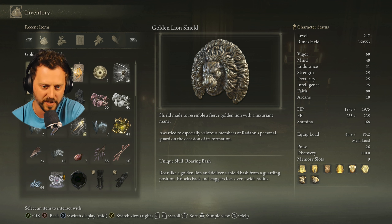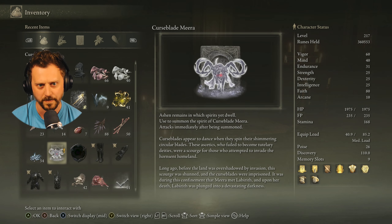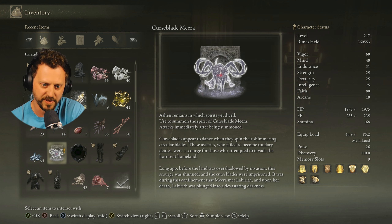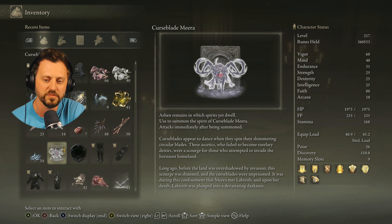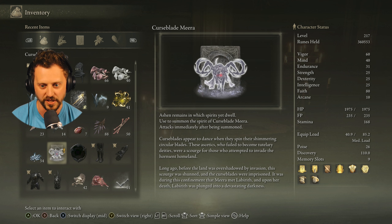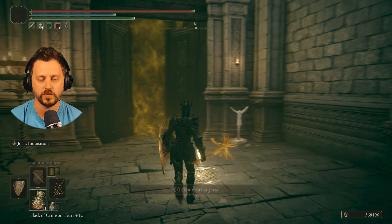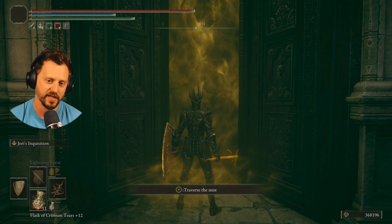Shield made to resemble a fierce golden lion with a luxuriant mane — awarded to especially valorous members of Radahn's personal guard on the occasion of its formation. The unique skill: Roaring Bash — roar like a golden lion and deliver a shield bash from a guarding position; knocks back and staggers foes over a wide radius. Also got the Curse Blade Mira spirit ash — Curse Blades appear to dance when they spin their shimmering circular blades. Upon her death, Labyrinth was plunged into a devastating darkness.